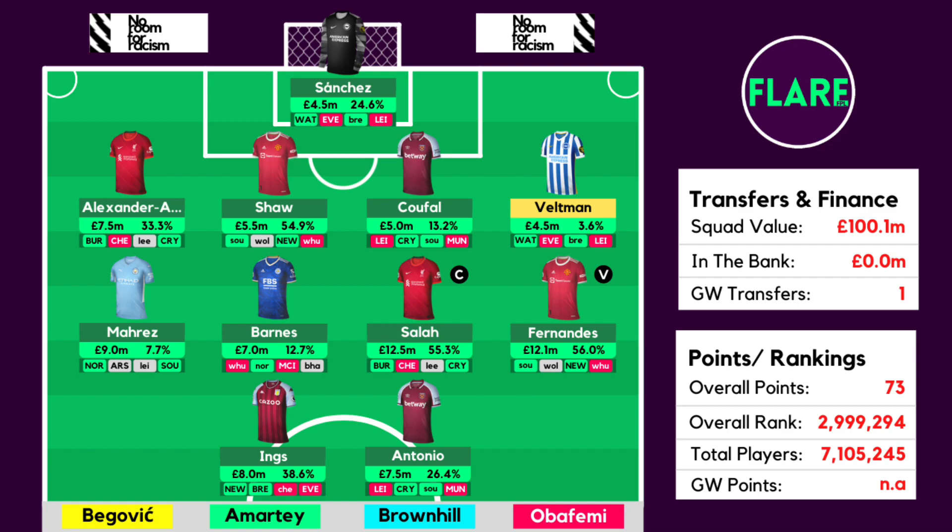Moving onto Ings' strike partner Michail Antonio — he was quite the opposite of Danny Ings, recording the highest xG out of any player in Game Week 1. This continues from his very nice xG last year where he had the highest xG per 90 of any player at 0.64, and this season his xG per 90 is currently sitting at 1.55. This is due to him taking a penalty, missing a relatively open goal, plus having a couple of other chances. He is the focal point of the West Ham attack and getting plenty of service. Even though he faces Leicester at home in GW2 — a slightly tricky fixture — the West Ham vs Leicester game was high scoring last time and Leicester looked less convincing defensively against Wolves.